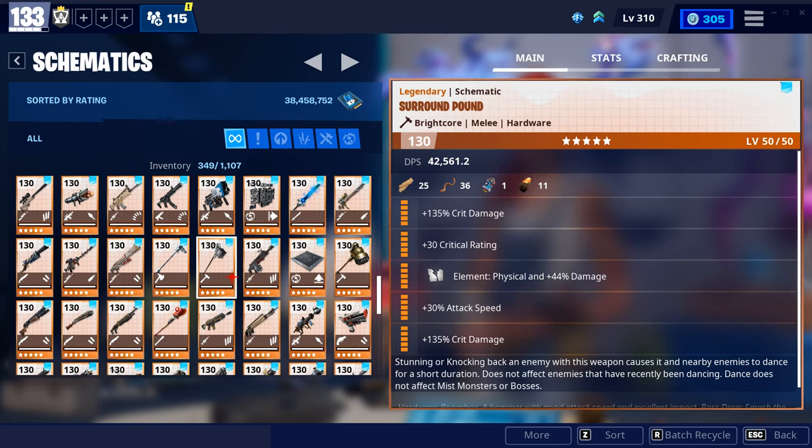I always give this to people that I'm carrying, just in case there's an off chance that they are on the horn. The perks that I have for this are crit damage, crit rating, attack speed, crit damage. I know that you can switch up the perks a little bit with the crits and the attack speed, but that's just what I have right now. I tend to give this out whenever and I have some in my inventory at all times.